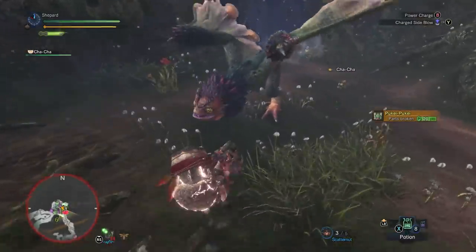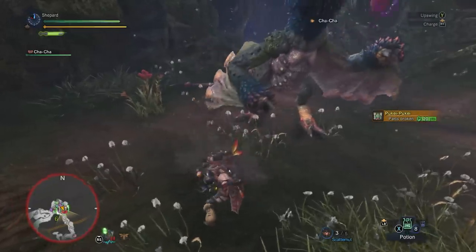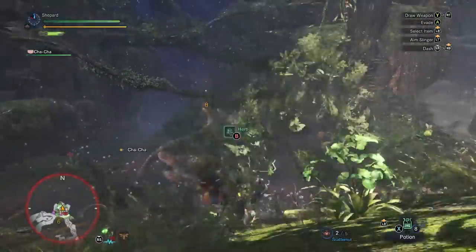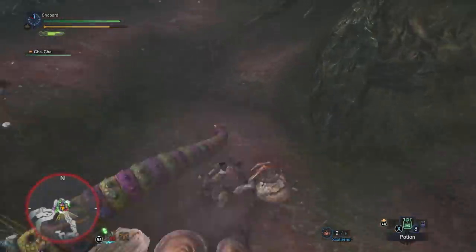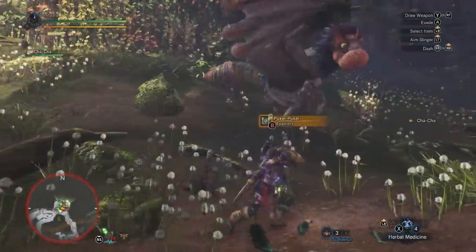After a roar, Pookie will sometimes look around — that means he's hungry. He's not going to go for a napkin off; he's an herbivore. He'll run around the area looking for something to eat. Poison cups, spore puffs, scatter nuts — everything around him is a delicious buffet. You can take this as an opportunity to attack, or if he's flown into the air, shoot him with your scatter nuts to send him down early.